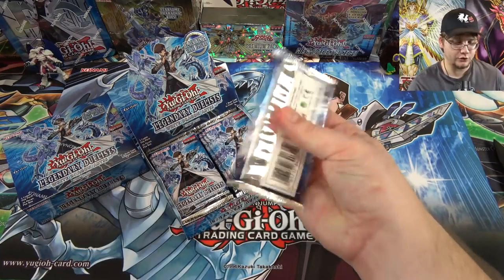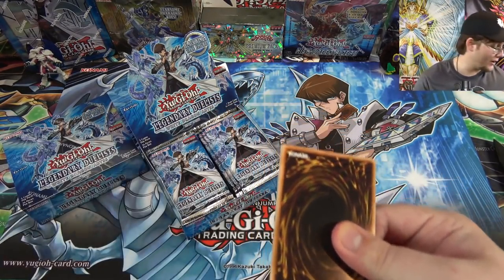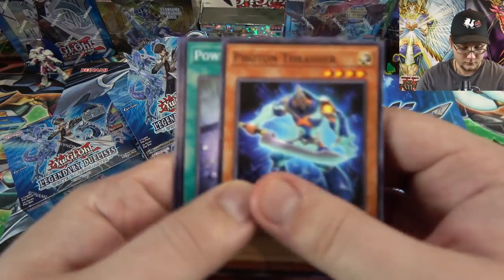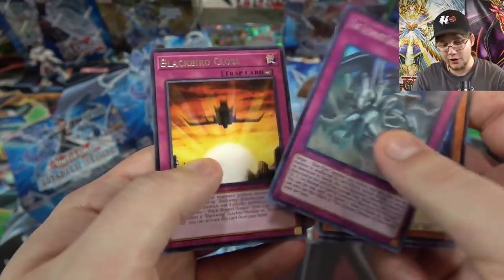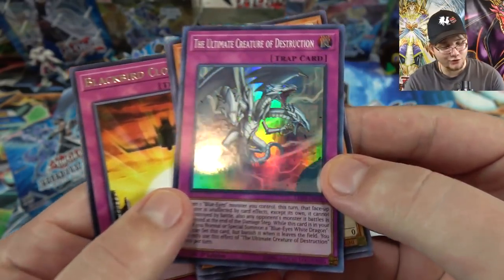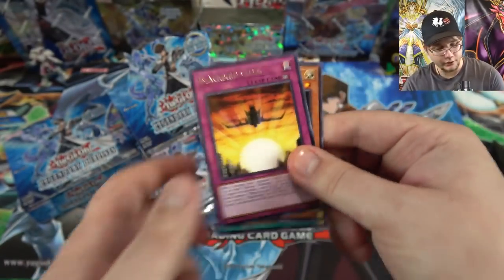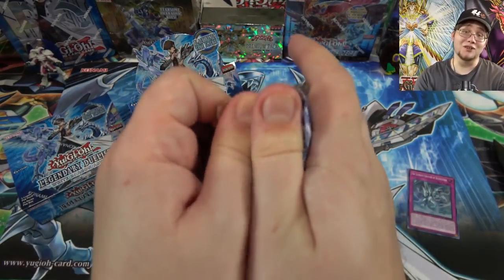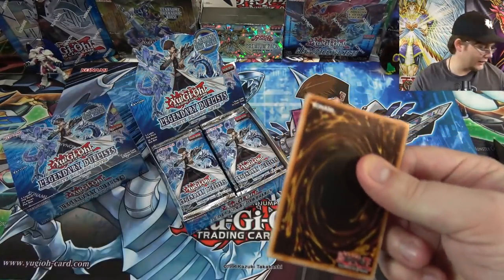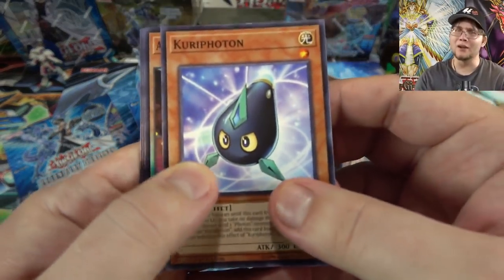Let's get to it — 36 packs per box, you're not guaranteed a holo. Already starting off with a holo! We have the Ultimate Creature of Destruction — that's Blue-Eyes Ultimate Dragon. Then another one of Blackbird Close — that's pretty good to start off with too. Cool looking card; I don't know how useful it really is, but it's cool looking, so that's what counts, right?